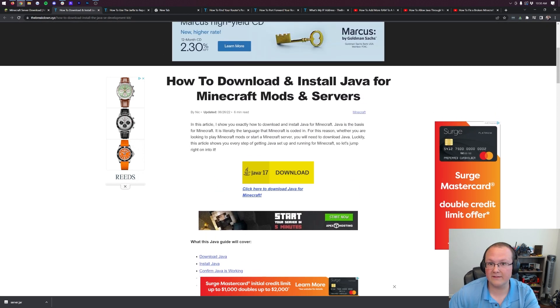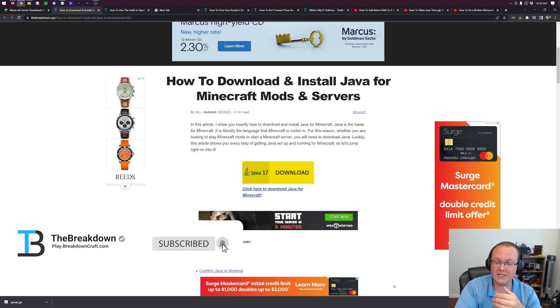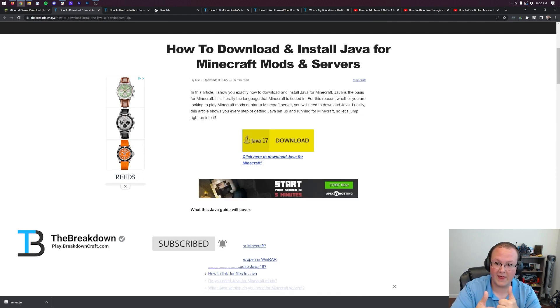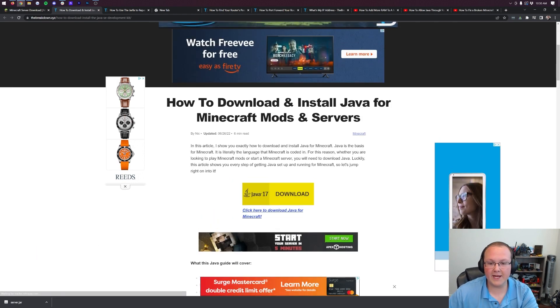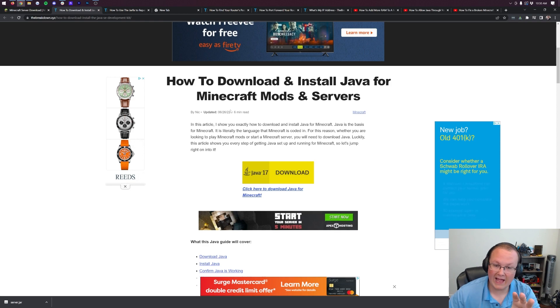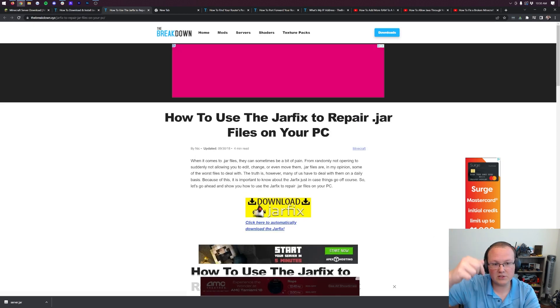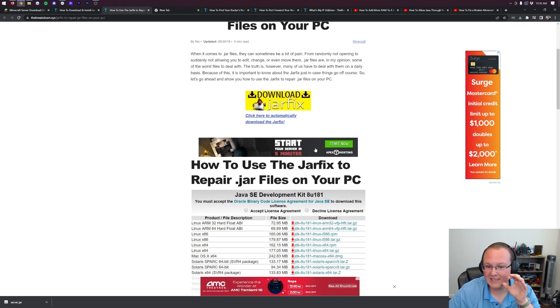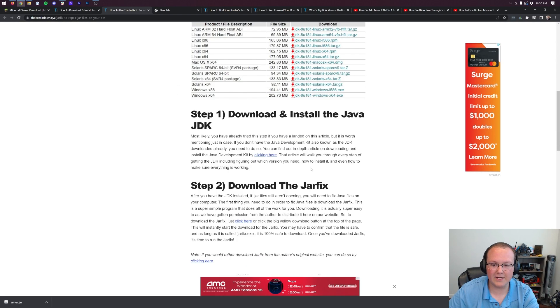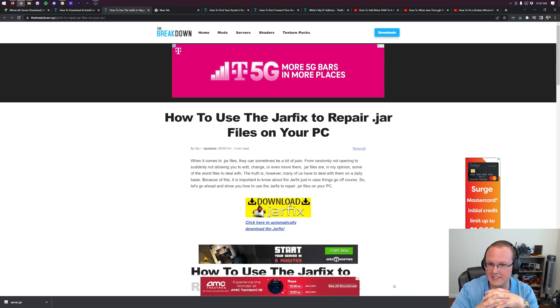You also need Java 17 for Minecraft mods, so if you ever plan on getting Minecraft mods in the future, you'll have Java 17 already set up. Go through that tutorial and you should be able to double-click that file. Some of you will still need to run the JarFix after getting Java 17. You can find the JarFix in the description — it's a simple three-step process.